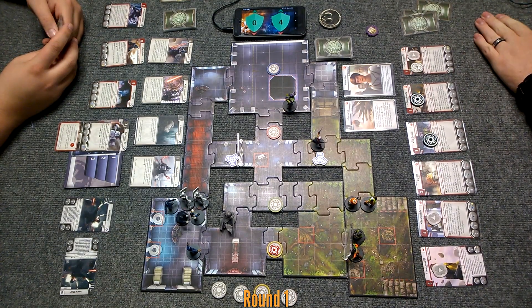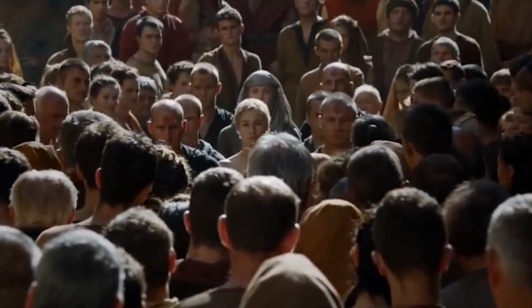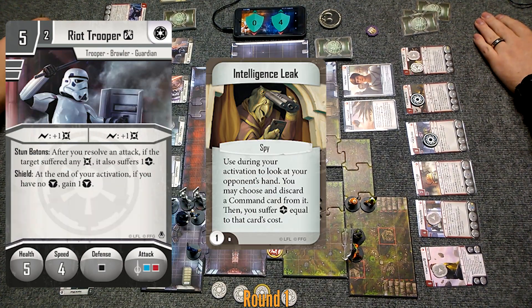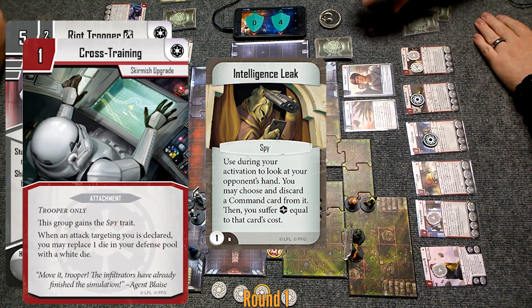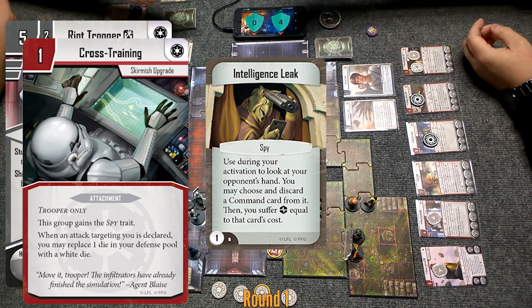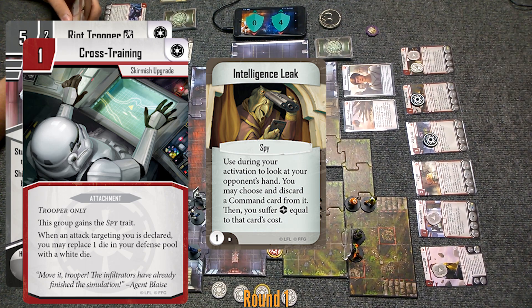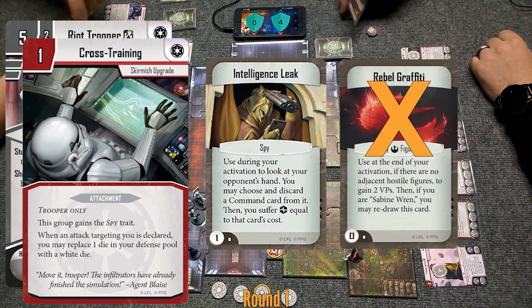You should have told me you were bringing Vader. I brought my painted one. Especially since everyone else on your list is painted — shame. I guess I'm gonna go with the Riots. Play Intelligence Leak: using your activation, look at your opponent's hand. I may choose and discard a command card. They're cross-trained. Choose and discard a command card, and then suffer strain equal to the card's cost. Rebel Freedoms out of there, and I'll take zero strain.